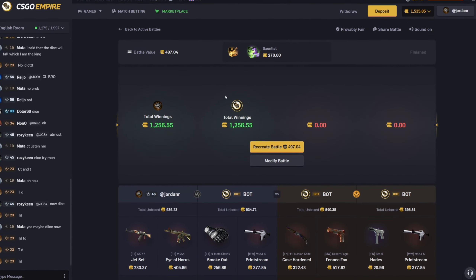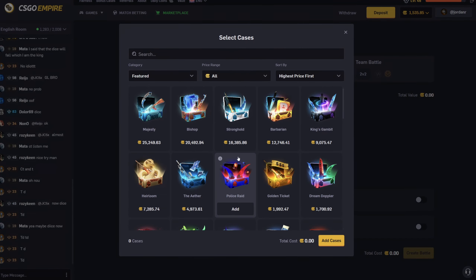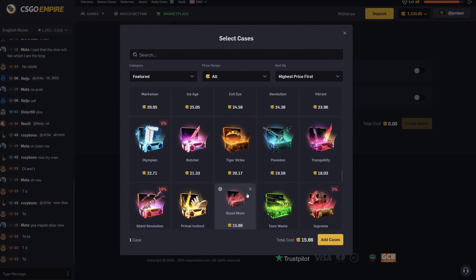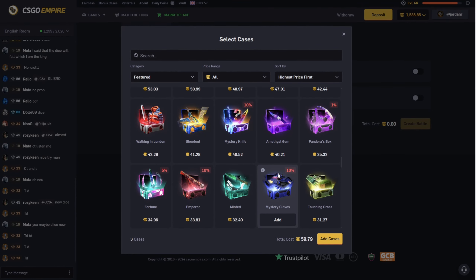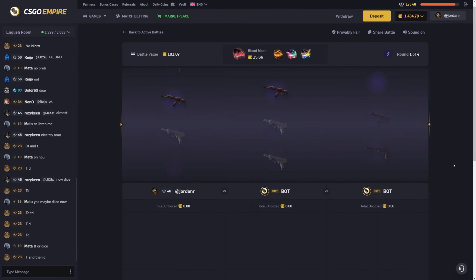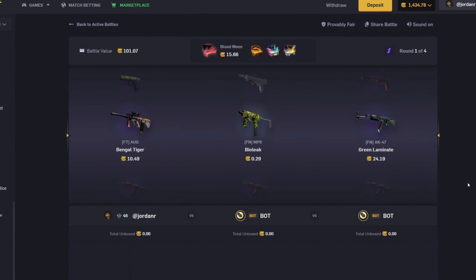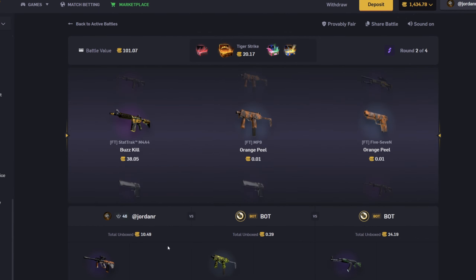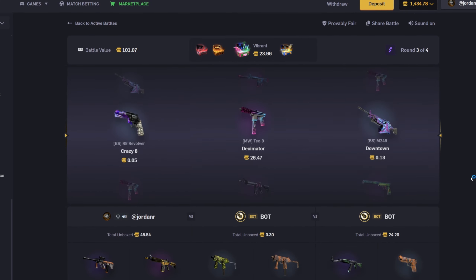We're at our goal of over 1500 but I've only been recording for six minutes so I don't know what to do. I guess we'll do 1v1v1 and do some cheaper cases — blood moon, tiger strike, vibrant, and end off with the shootout case. 101 for this battle, uno reverse mode. Sorry if you can hear the truck outside — they're picking up trash and it is very loud. Come on, the middle bot needs to hit here.